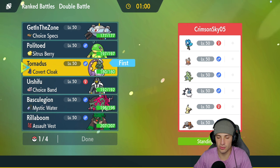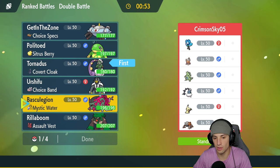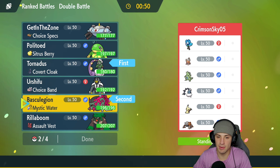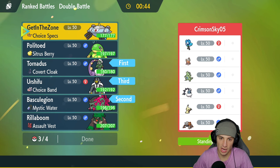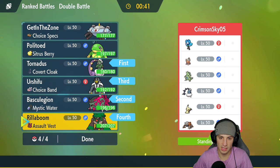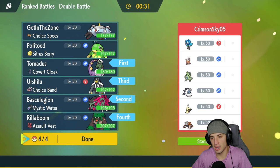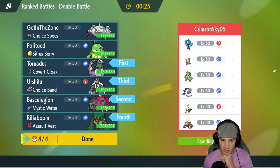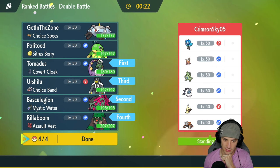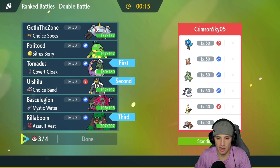They also have Mimikyu, Heatran, Ogrepon, Thundurus, and Landorus. I think Urshifu could be good, and maybe Basculegion or Rillaboom. Going into Basculegion is going to be pretty solid — I like it a lot. But they do have Intimidate with Landorus, which could be a tad bit of a problem. I kind of don't want to lead Basculegion to be honest — I'd rather lead Urshifu.